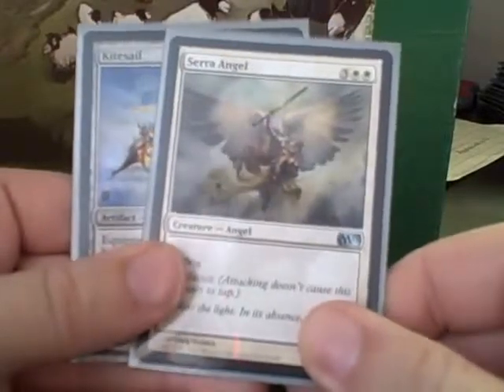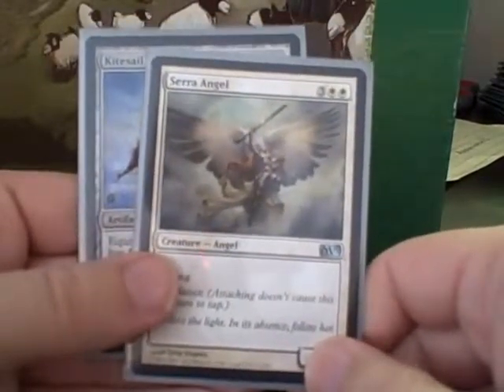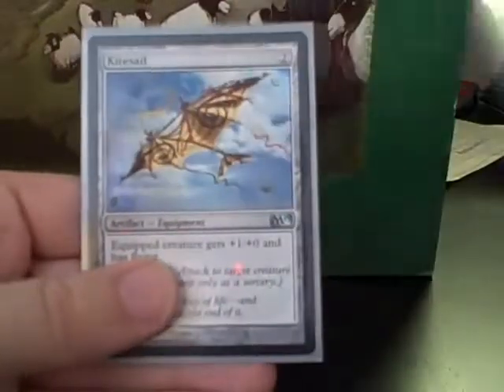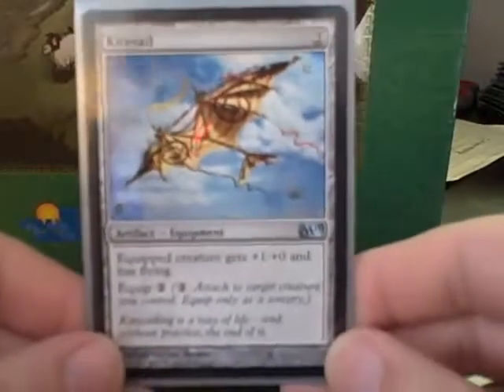Serra Angel is a nice way to round out the curve in white with an Ender. Being able to pile on a few Exalteds is wonderful, and the MVP for this deck was by far Kite Sail.